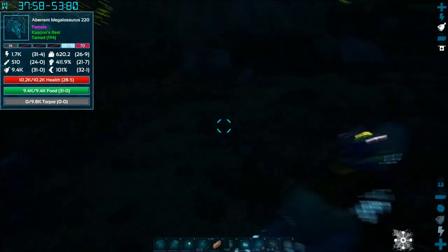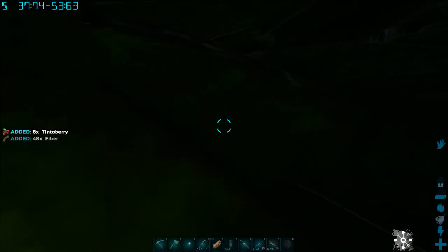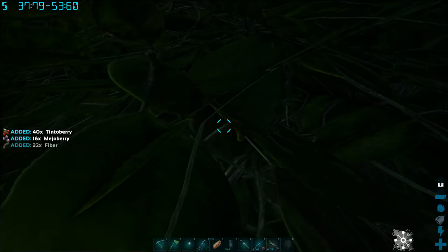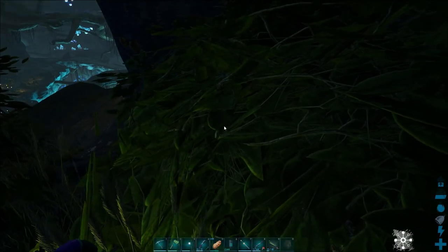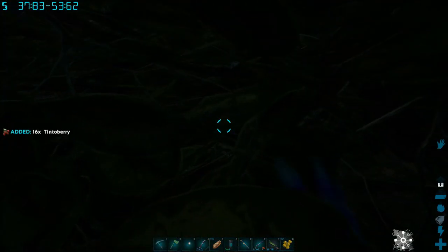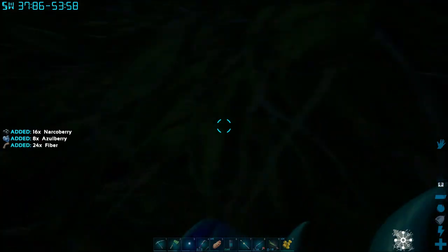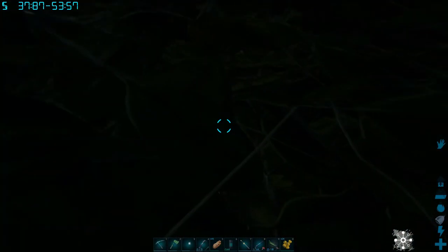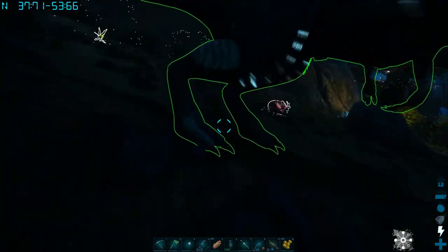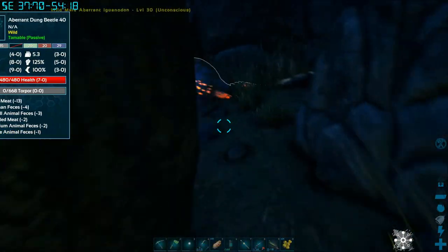Every time I was shooting the megalosaurus, I was looking each way while reloading, making sure I wasn't getting attacked again. This one is level 105 — not the highest, 150 is the max on this map, but 105 will work. That lower-level one I tamed last episode will be more like fodder. I'll carry about five or six megalosauruses with me when I try to go down to the rock drakes. I've never gone down there on foot, so this playthrough will be my first time.